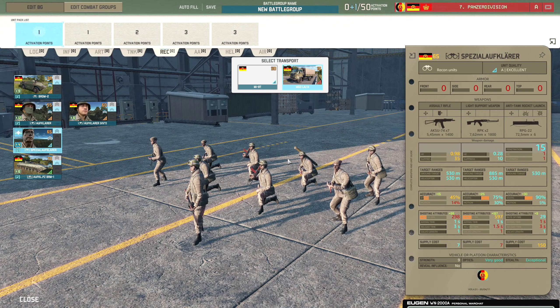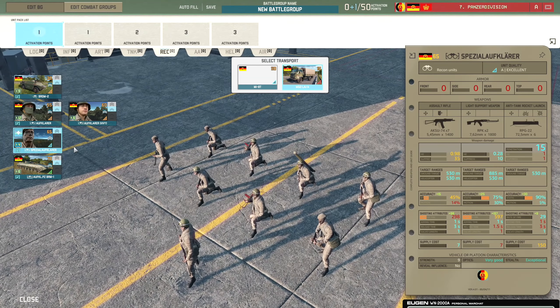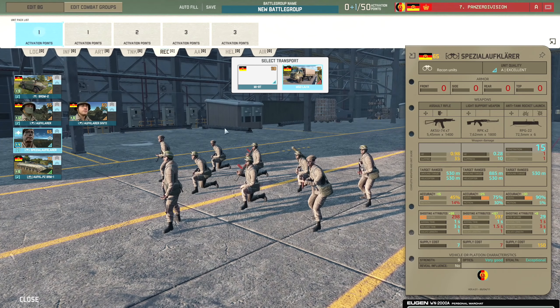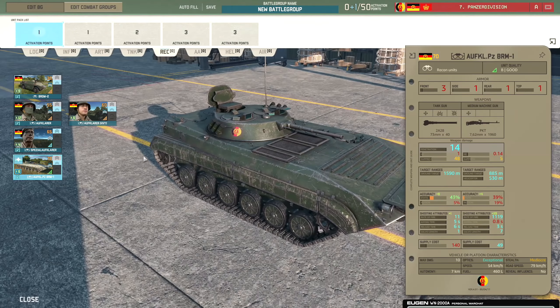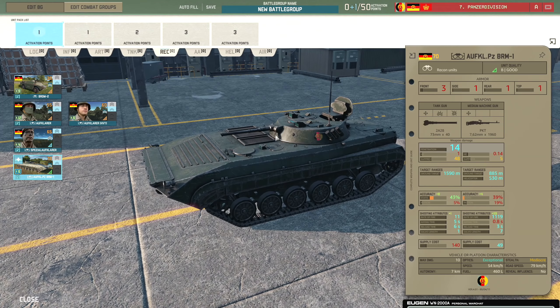At closer ranges the Special Alfa Clara's damage is actually pretty high and they come in at max veterancy, so pretty impressive. Although the base accuracy on the AK-SU-74 is really low, so maybe they won't do as much damage - we'll see. They can be brought in with the MI-8T or the truck. Then we have the BRM-1 as the last recon option - with the logo on it, really nice attention to detail on these models.